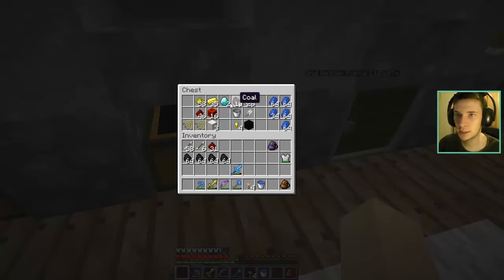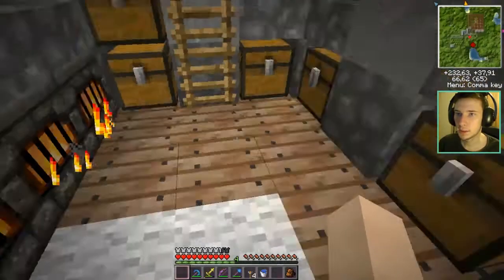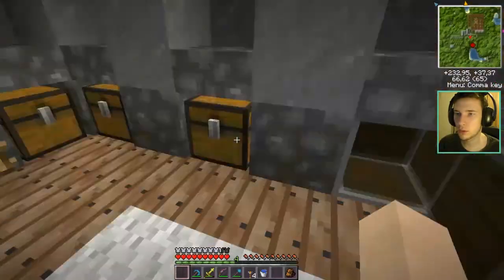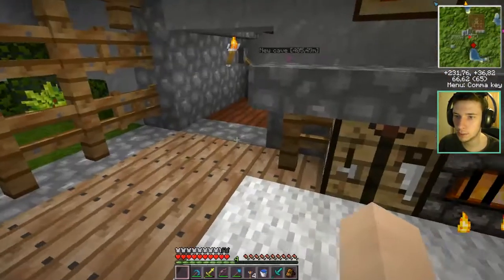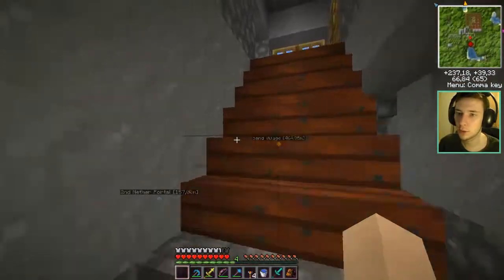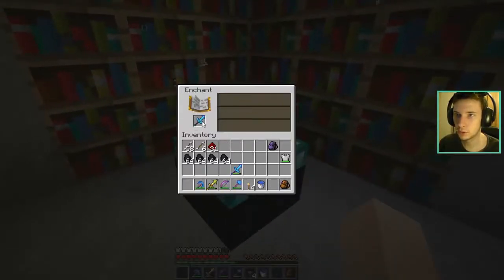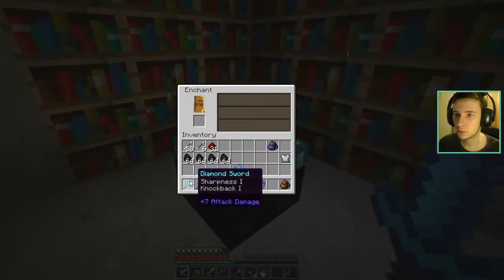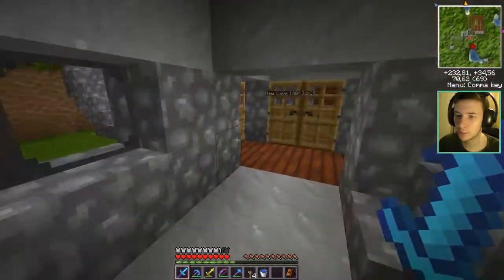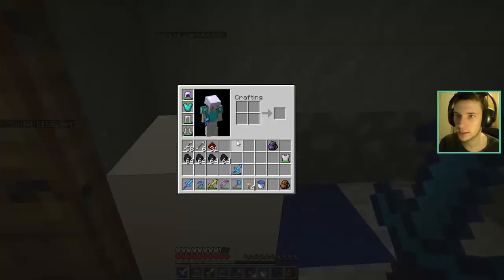I got two diamonds — I can make a new sword! Let's make a new sword. With only two diamonds I can't do much, I could make like one boot, but no thanks. I'm gonna make a new sword and enchant it with my four levels, I know it's not a lot. If we get Smite we could combine the two. Sharpness and Knockback — sharpness and smite aren't the same so I can't fuse them, but this one is better. I can still repair them together, so that's fine.